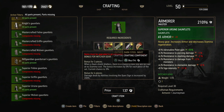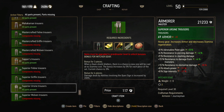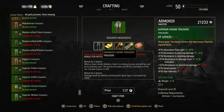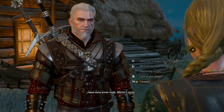Superior Ursine Gauntlets: Leather Scraps, Dark Steel Ingot, a piece of Meteorite Ore, and four Monster Teeth. There we go. And then the trousers — Superior Ursine Trousers: Silk, Hardened Leather, Dark Steel Ingot, and Monster Brain. Usually the easiest one to build. And there we go. Thank you, Joanna. Take care now.